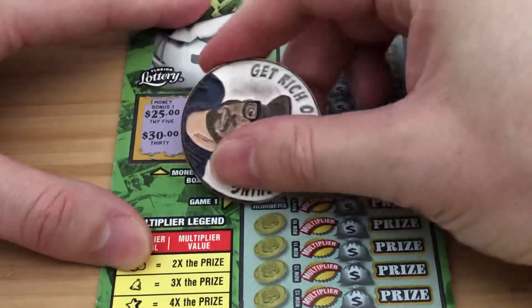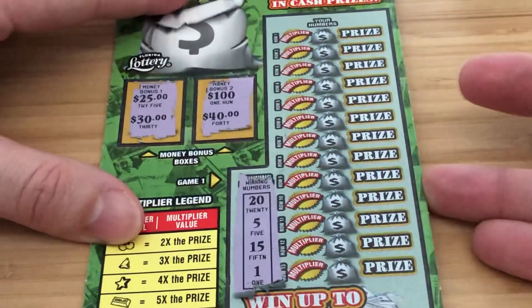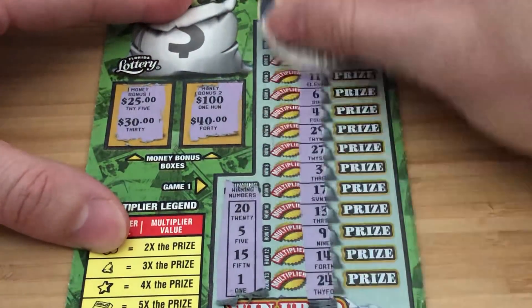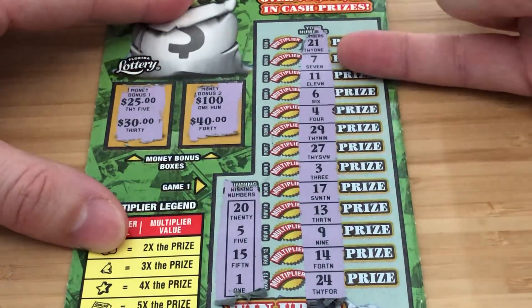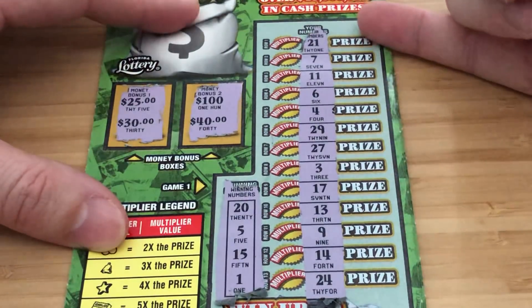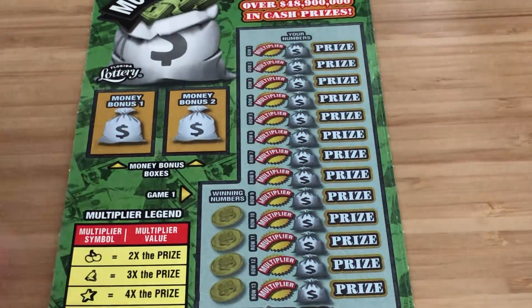Take it — ticket 48. Got these in sequence. Nothing in the bonus. Winning numbers: 25, 15, and 1. No dice there. That's alright, it happens. Next up, ticket 49.